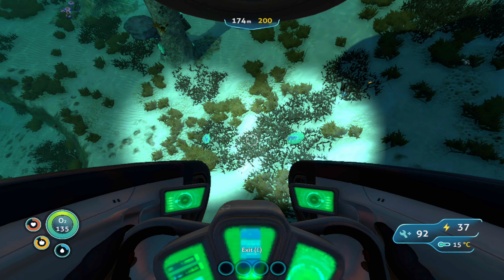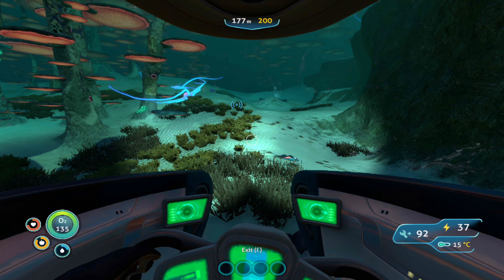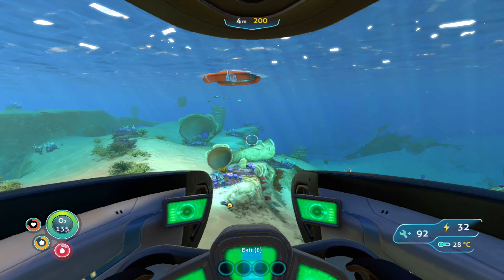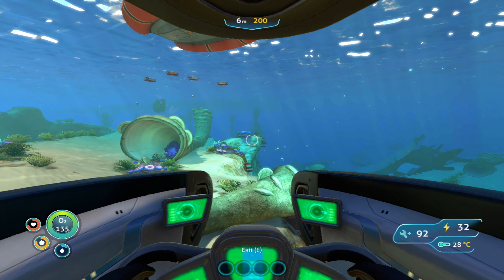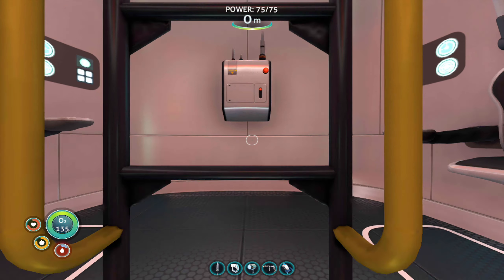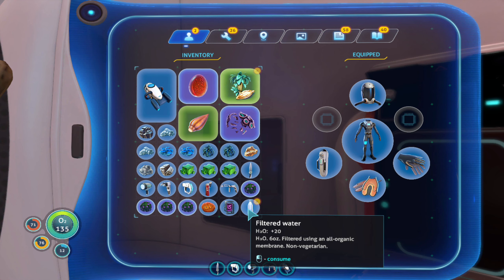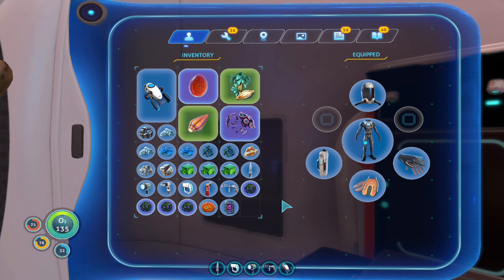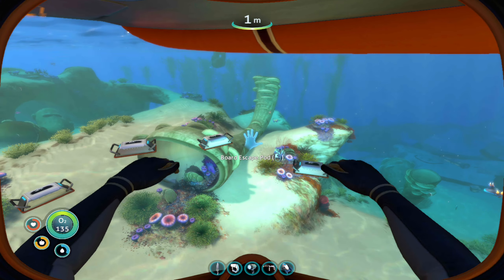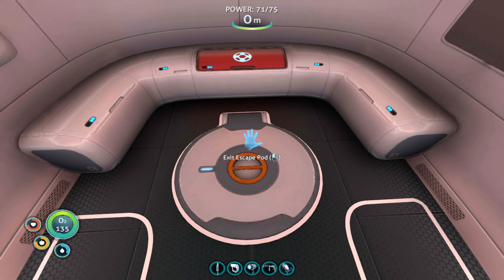I need water, so on that note we're gonna head back to base. We need to go to the pod because the pod has the fabricator and I have fish for the water — I have fish for the hydration. Hydration is essential, drink water kids, especially in these trying times. It's making me want water in real life. Actually, I need to go back up in here so I can put some stuff down.